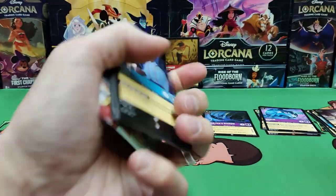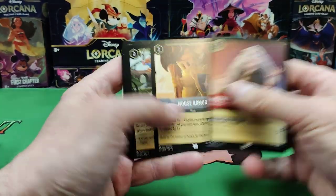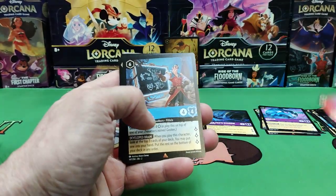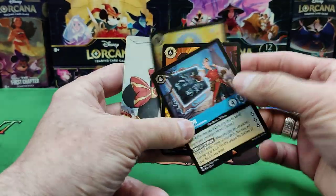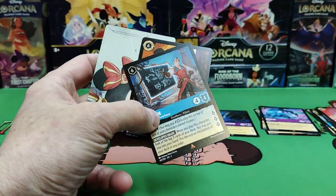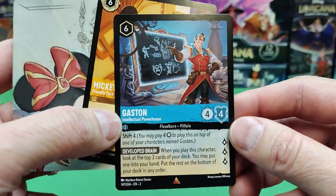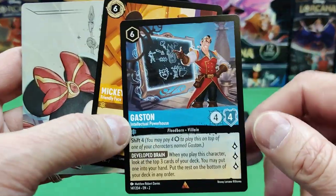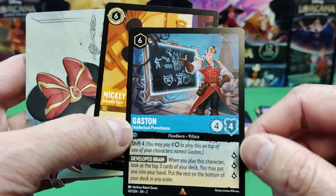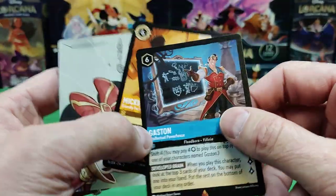I've been open about it — there are people that say that some of these boxes you can get two enchanted. As far as I've seen at the store, I do have singles on the website. The Floodborn is kind of a parallel Disney universe, so you have alternate versions of characters. Here's Gaston — intellectual powerhouse. So he's super smart in this universe.